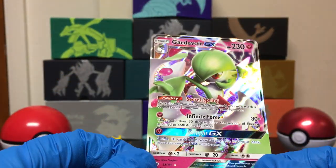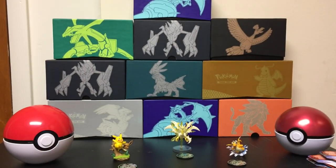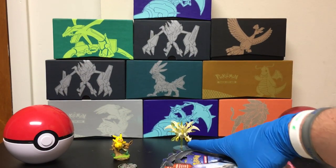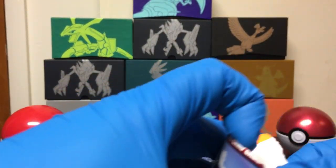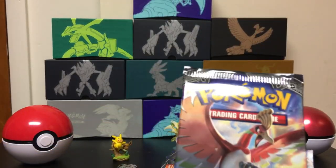So we got two GX's so far — no holographics, no Hyper Rares. But hey, those GX's are beautiful. So now we will get into just the regular booster packs. Got Tapu Fini on the cover and Ho-Oh on the pack.